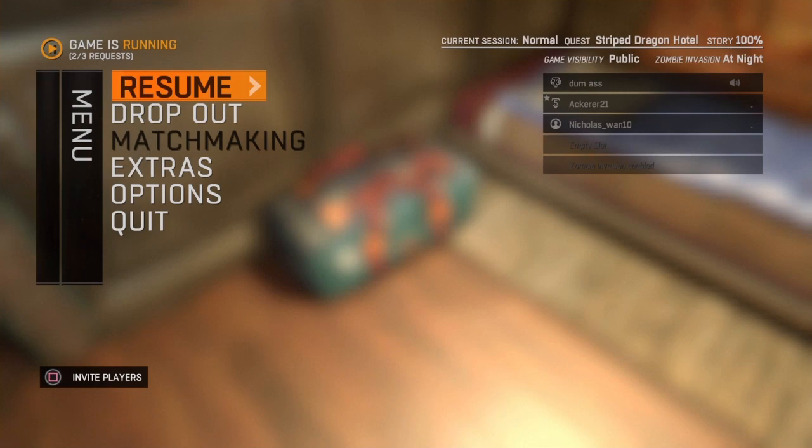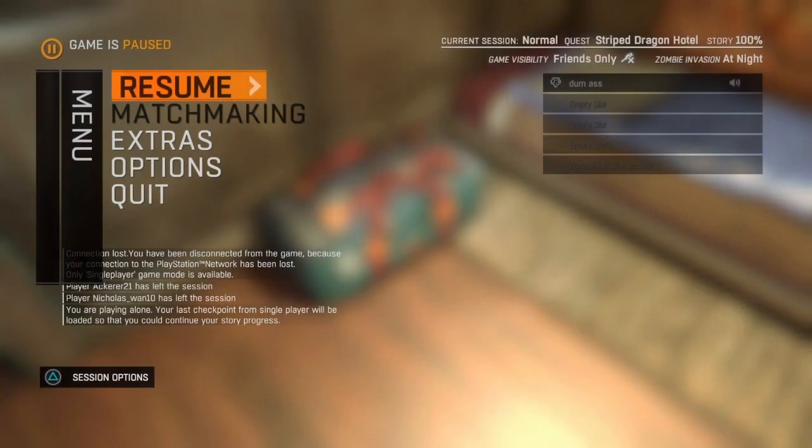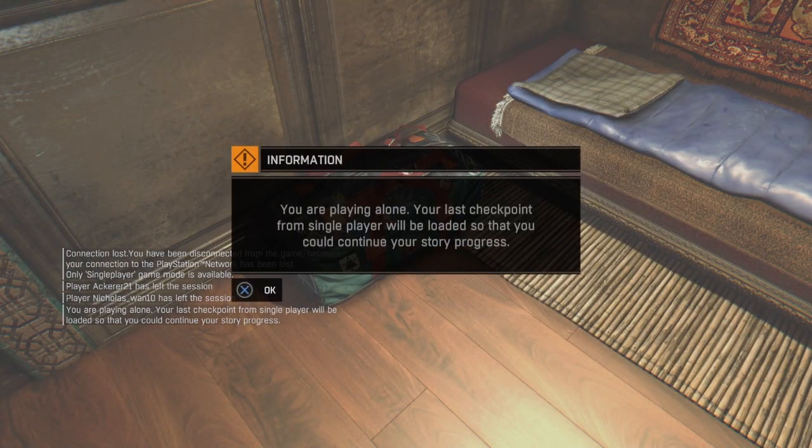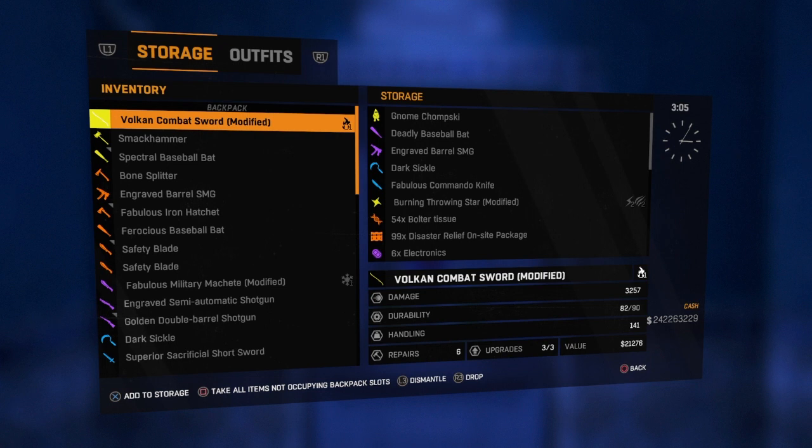Now what you're going to need to do is go ahead and disconnect your internet and reconnect. Once you're back, it will say connection lost, and once you resume it, it will say you are playing alone. Once you do this, press OK and spam square as you're going into your player stash — make sure to be in front of your player stash.